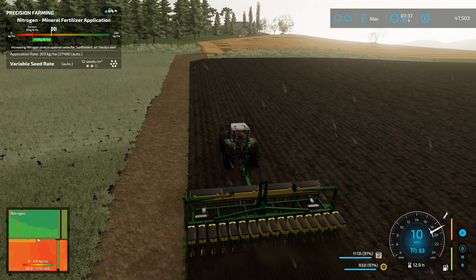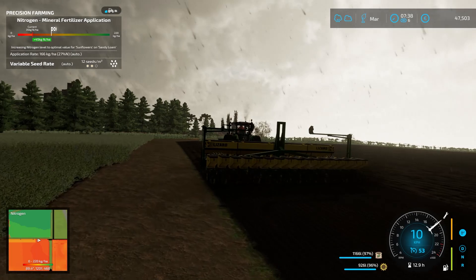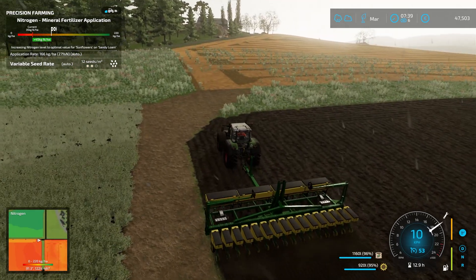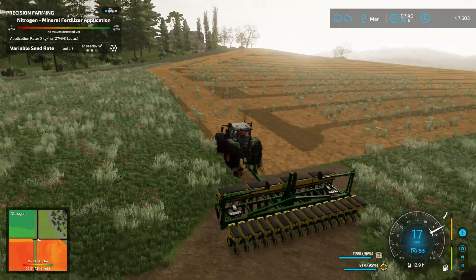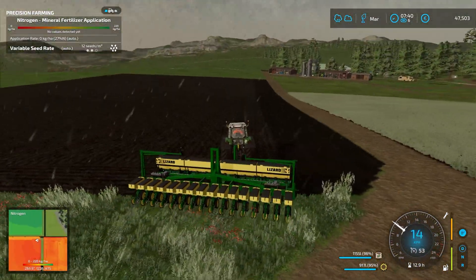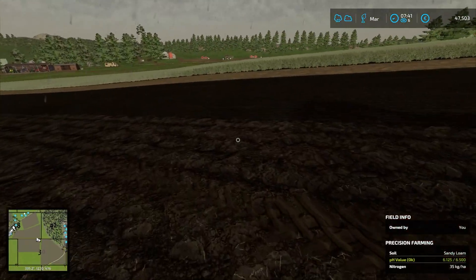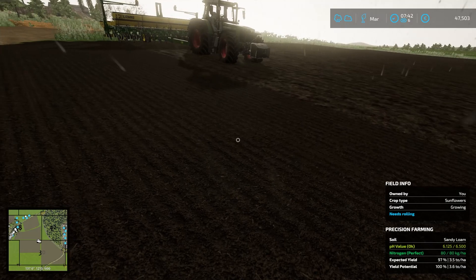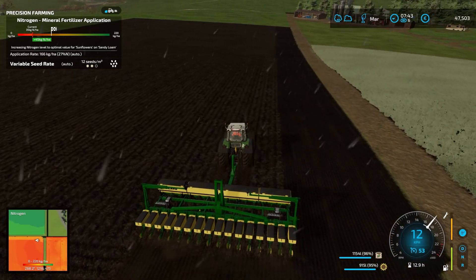The tractor is struggling a little bit — we should be able to do 12 km/h with this planter and we're doing 10. But don't forget, this is quite a steep hill, so many tractors will struggle. I think if we had a very big tractor with 400 or 500 horsepower, we'd be fine — but that's a bit out of reach. The weather is terrible, but it doesn't matter, we can plant in the rain. Let's check if everything is working correctly. The pH is not good — I should be increasing the pH. Oh well, I'll do that after planting.